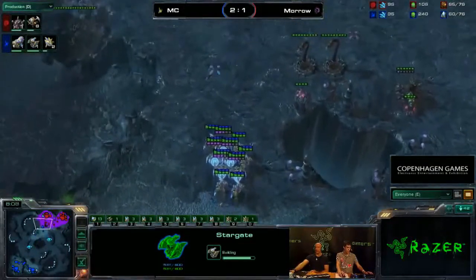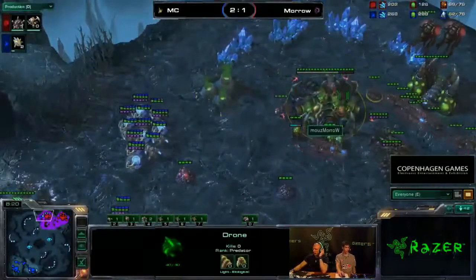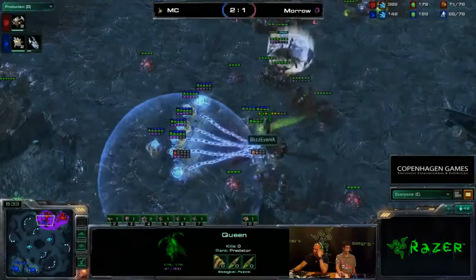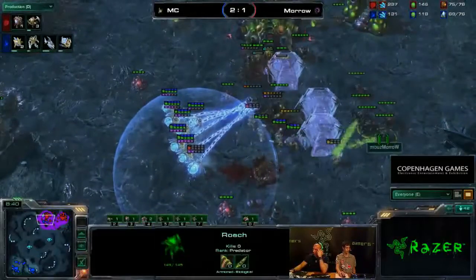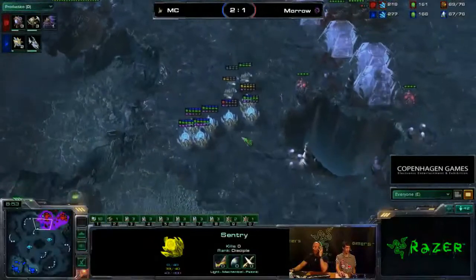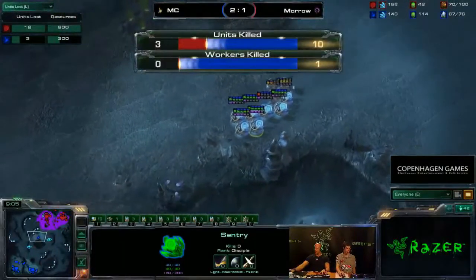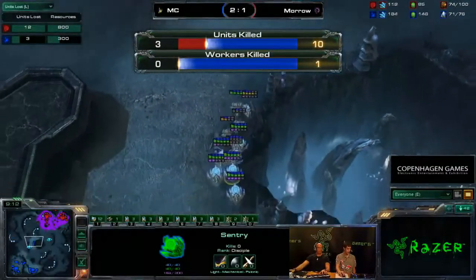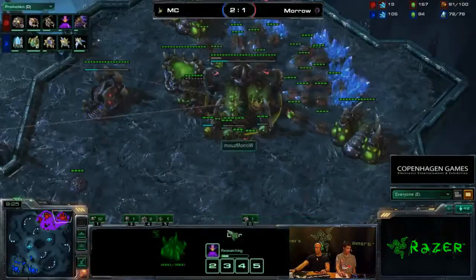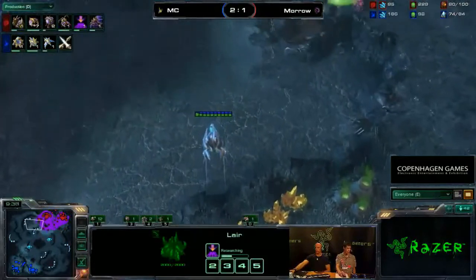It doesn't look like Morrow is going to do any aggression — he's making only drones and Overlords — so I think he will take his third expansion very soon. MC is moving out just to scare Morrow or do a little bit of aggression, since Morrow has only two Spine Crawlers and not a single Zergling to defend. MC attacks the Spine Crawlers; there's not enough energy on the Queen to Transfuse. The Roaches arrive and immediately MC uses Force Fields. The second Spine Crawler is killed, Morrow moves in with Roaches, but the Force Fields by MC are just beautiful — the Queen is taken out as well. That was quite a nice attack by MC.